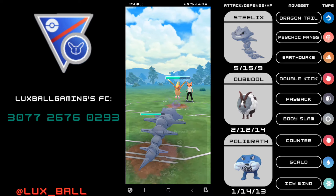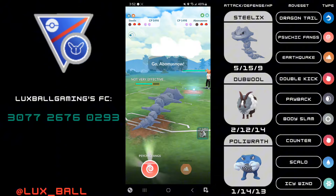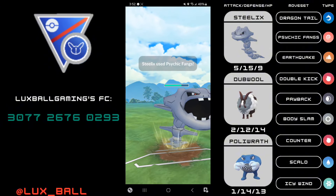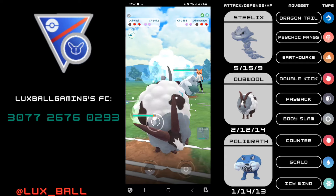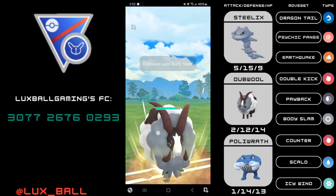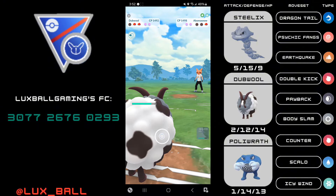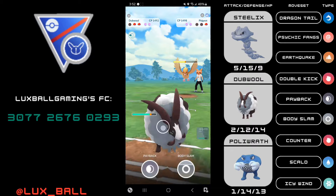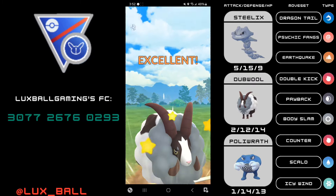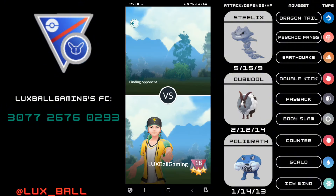I think Steelix is a very incredible lead. I'm running Earthquake on it just to save charge TMs. I do think Crunch is probably going to be the preferred charge move — it just makes Steelix so much less slow. Dubwool on this team was paired with Steelix because when I was building teams I saw Steelix was very high on PvPoke. It always baffles me that in the Great League Remix Steelix is always super high, but in the Open Great League that's the complete opposite.